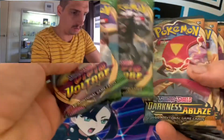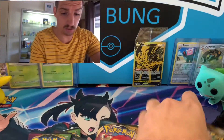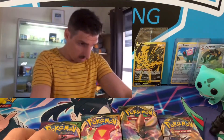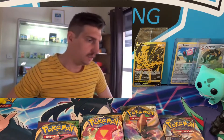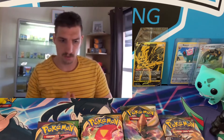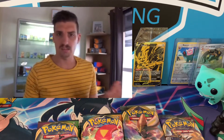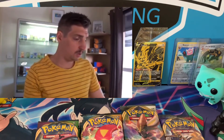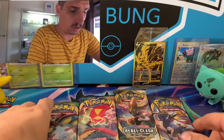And then we've got our packs. We've got three Vivid Voltage, three Darkness Ablaze, three Rebel Clash, and three Sword and Shield — that's twelve packs, which is sick. I think in the premium one it comes with four more, so sixteen. You're only missing out on four packs for a hundred bucks — probably better to go on the ETB, to be honest.